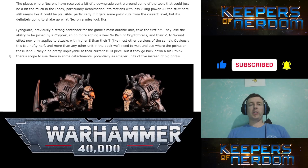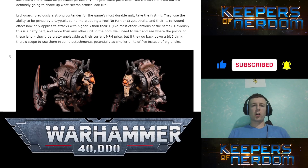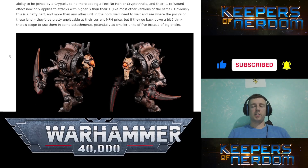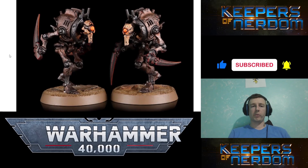Some downgrades — and these are the sad things that don't make sense. Reanimation is much more limited. Lychguard — most durable unit arguably, other than Warriors which could be almost as durable — they lose their ability to be joined by a Cryptek, so no more Feel No Pain or Cryptothralls with them. Their minus-one-to-wound effect now only applies to attacks with higher strength than their toughness. That's going to change things pretty drastically. They've got to go down in points if they're doing all this.